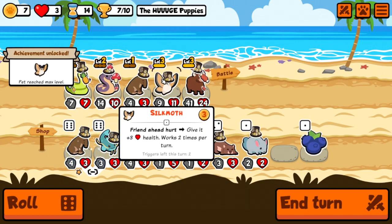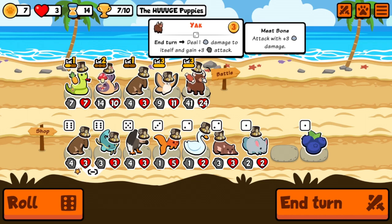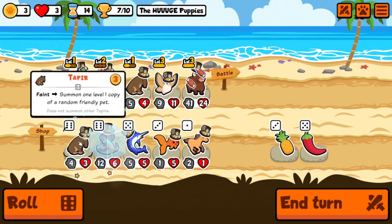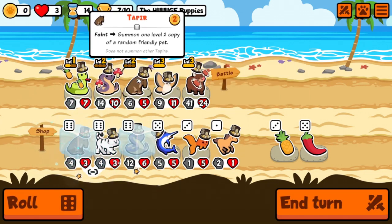That's seven — we got it! Chocolate on the moth makes sense. Now the moth is doing something new: friend ahead hurt gives it three health. That's better — still only taking one damage but now gaining a little more. That's better.